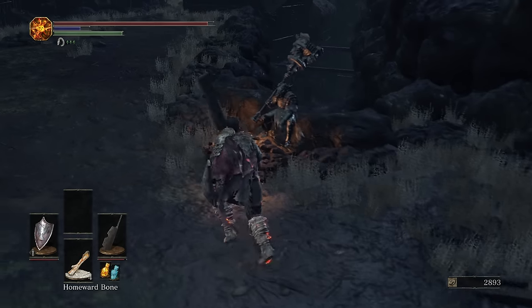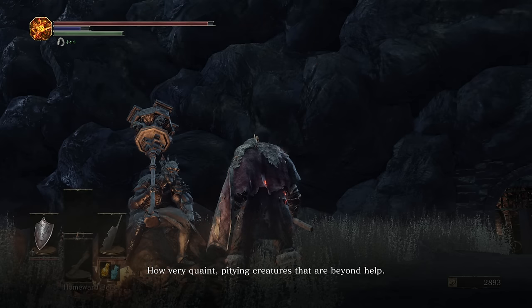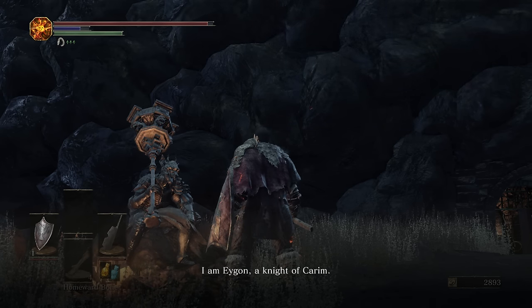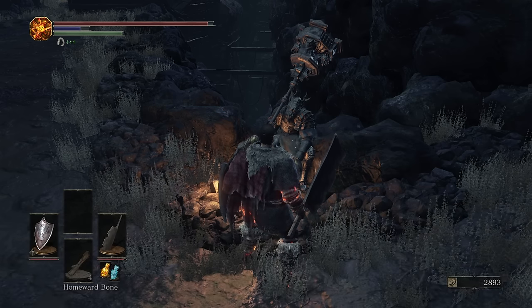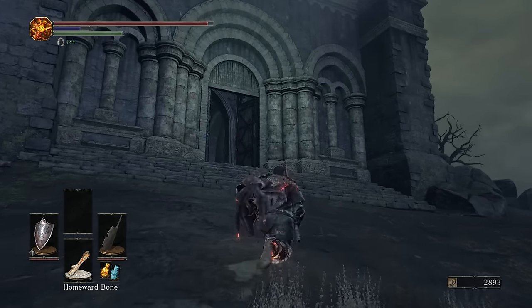If we go outside now, we talk to Dudebro here. He says: 'You've gone and rescued her, have you? How very quaint. Pitying creatures that are beyond help. I am Eygon, a Knight of Carim. I am allied to you for as long as you assure the girl's safety, and only for that long.' So now he will help us during bosses.